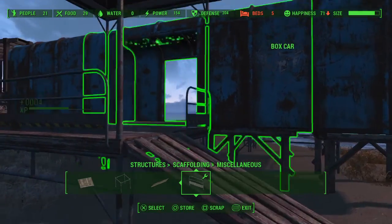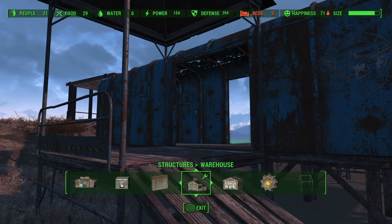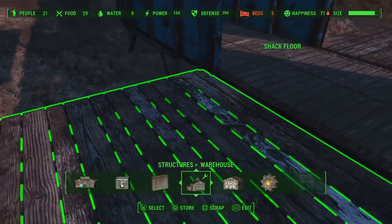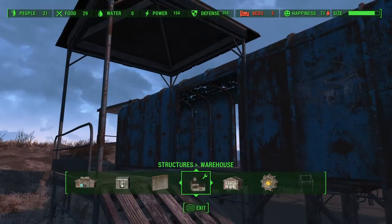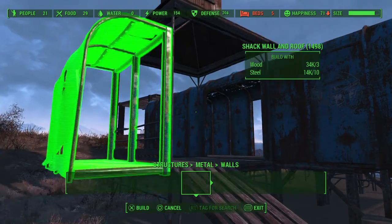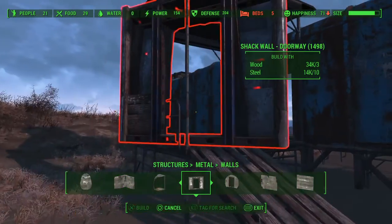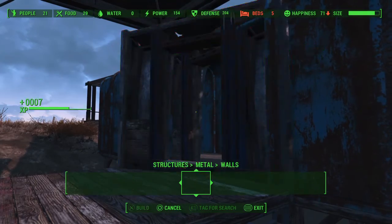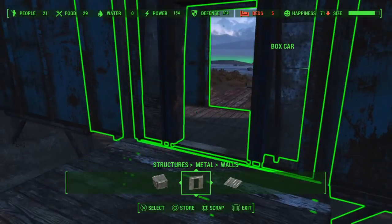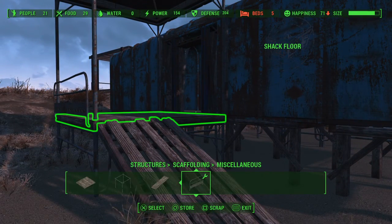Before we do that, we're going to place a door. Doing it this way with the regular shack floor snapped directly to the boxcar, the door will be facing the wrong way. So I just use the metal door — it snaps right to it but it's facing the wrong way, and I actually really like the way that looks. Then go back to the scaffolding.